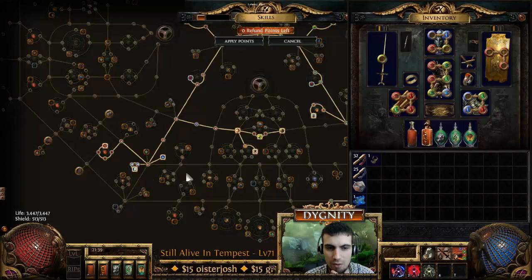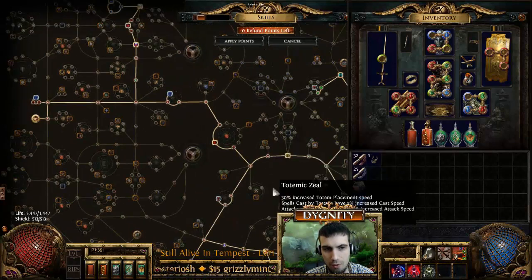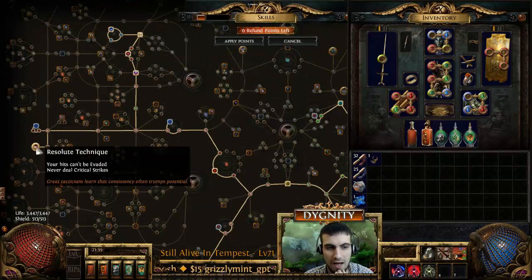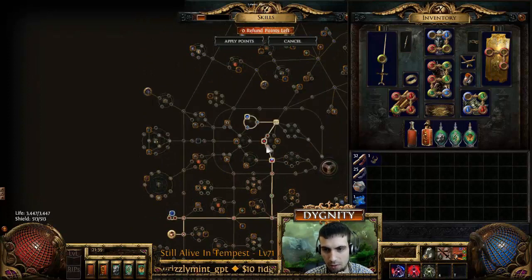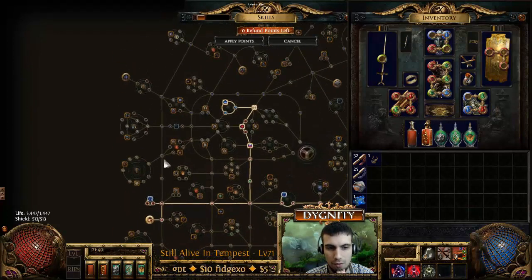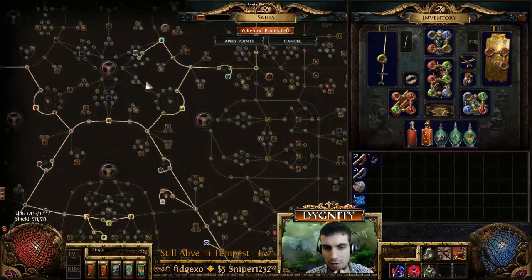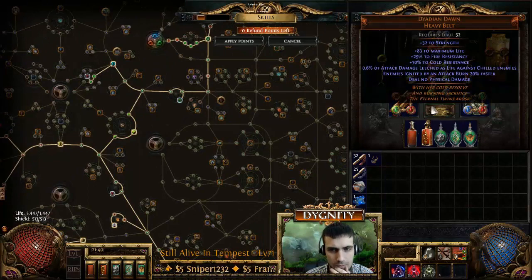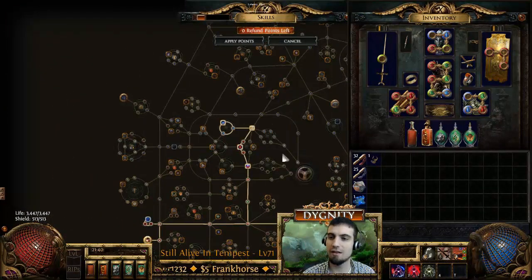The key things to include in the tree are Fending, maximum block from your shields, Iron Reflexes, and the Amplify cluster. I use Resolute Techniques so that I never miss. You need either Resolute Techniques with Ancestral Bond, or Resolute Techniques with Dyadian Dawn. This belt saves me 8 passive points, which is significant at level 75. Without this belt, I would be killing things and would need Ancestral Bond to make my skills deal no damage. That's the explanation of what I did to set this up from the perspective of the puller.